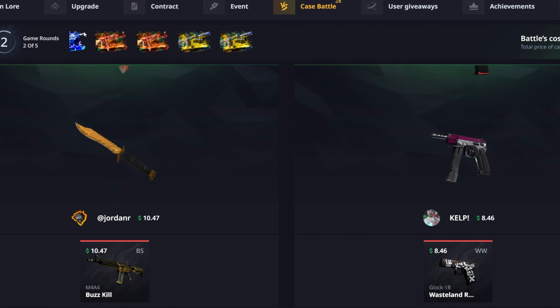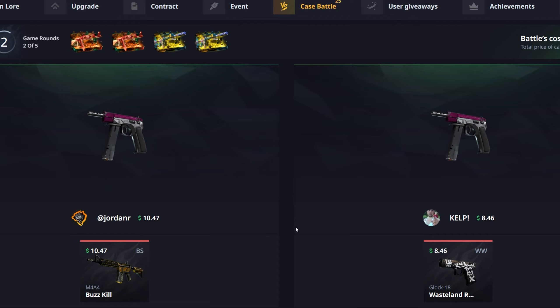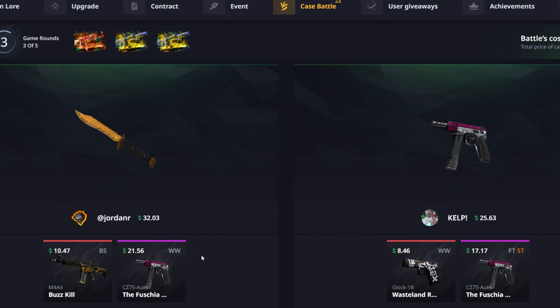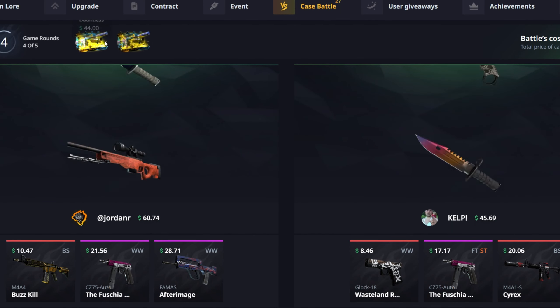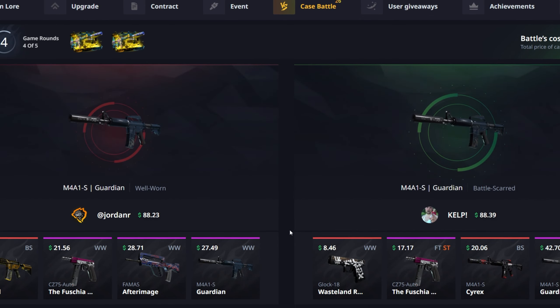Hey guys, Jordan here, and welcome back to another video. Today we're back on Hellcase starting off with $1,200 in the balance. Before getting into this video, if you want to check out Hellcase, go to the promo code button, click on that, and type in code Jordan to get a 10% bonus on top of your deposit. The first time you use it you also get some free balance on the site.